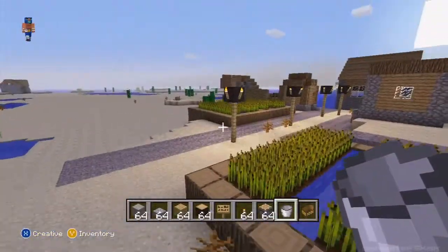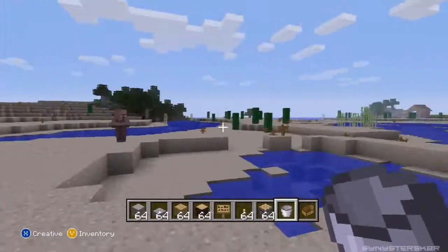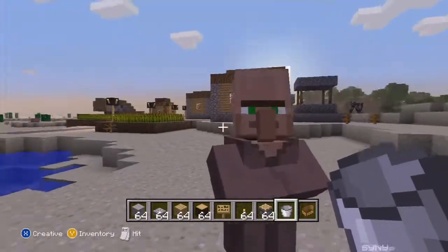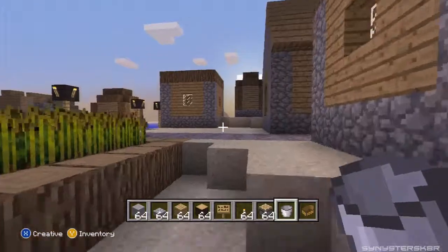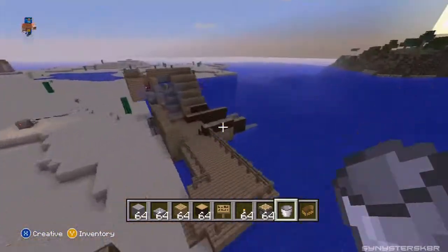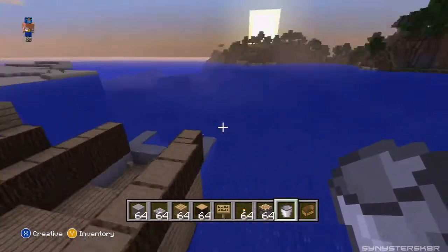Hey, what's going on guys, Sinister Skater here bringing you another episode of Let's Play Minecraft. This week we are going to be building an automatic boat launcher over here in this village. In this pre-world you can see I have the boat launcher over here.